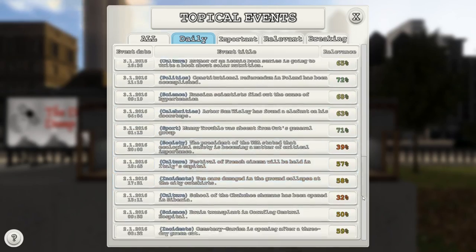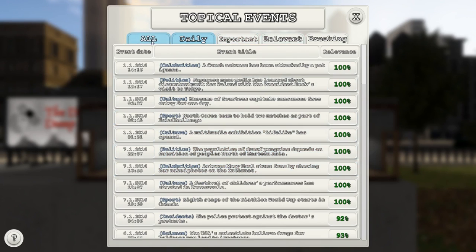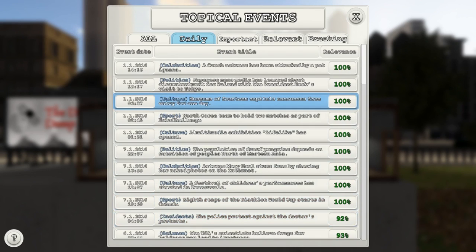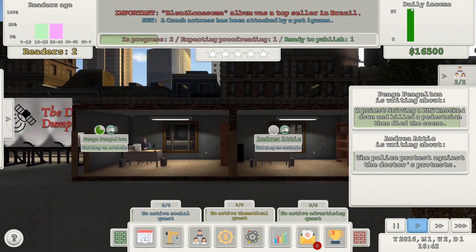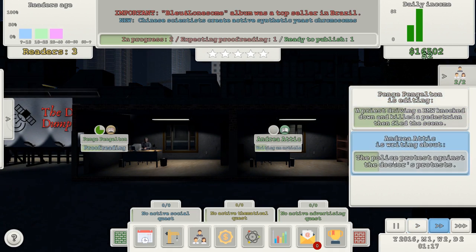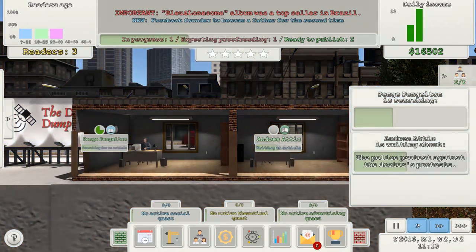Her skills are incidents and science. Are there any incidents on the seventh? 'The police protest against the doctor's protests' — okay, choose that. I've got two readers, so I've made $2. Let's speed it on. She's very slow. I'm now editing the article — am I going to proofread it after? I've made $2, which is probably not the best given I'm paying her $500 a day.